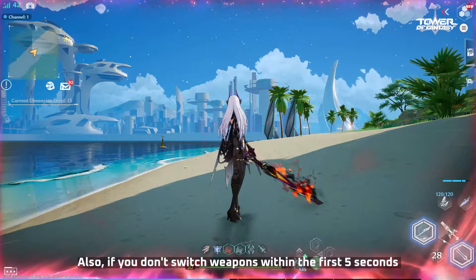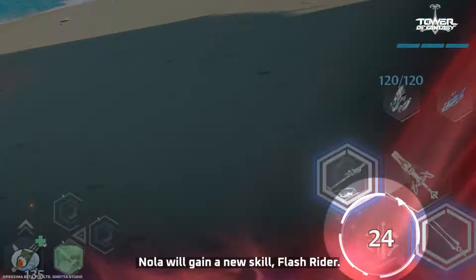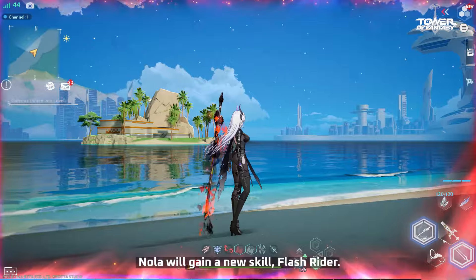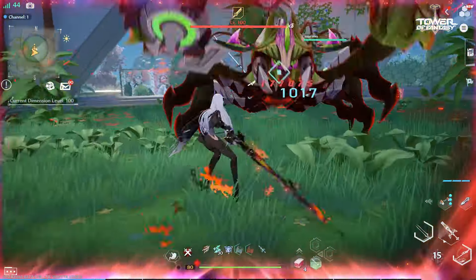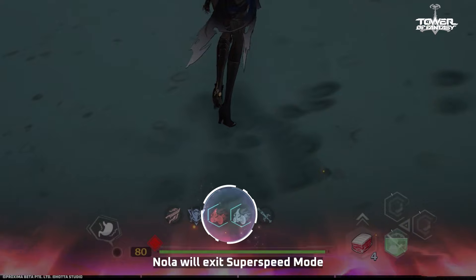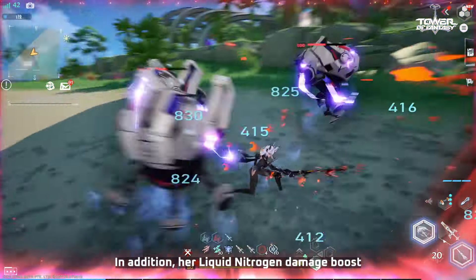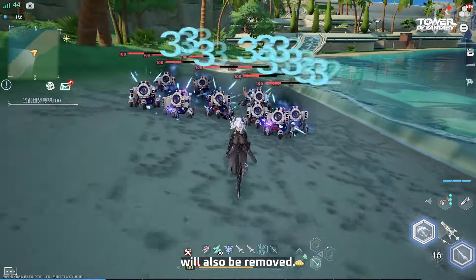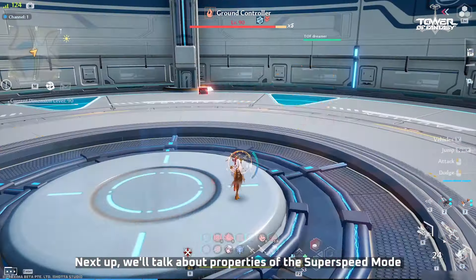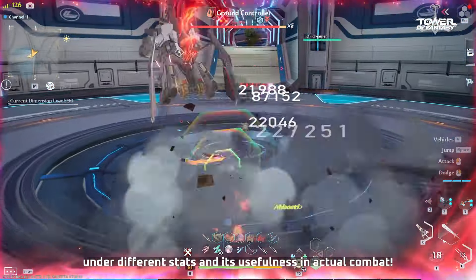If you don't switch weapons within the first 5 seconds of entering Super Speed Mode and keep Rumble on field, Nola will gain a new skill: Flash Rider. Flash Rider will deal multiple instances of damage. After using it, Nola will exit Super Speed Mode, and her Liquid Nitrogen Damage Boost from the Frost Volt passive will also be removed. Next, we'll talk about the properties of Super Speed Mode under different stats and its usefulness in actual combat.